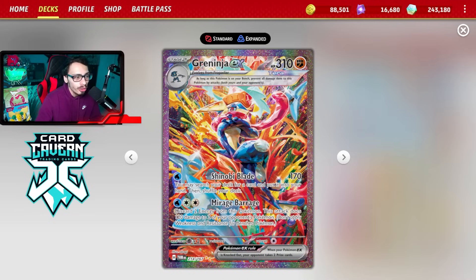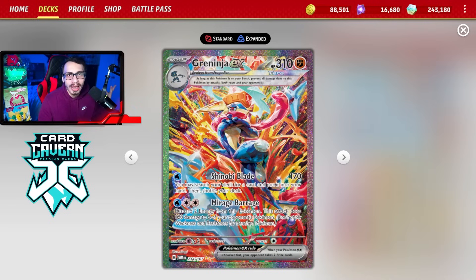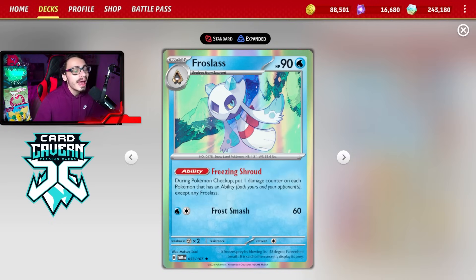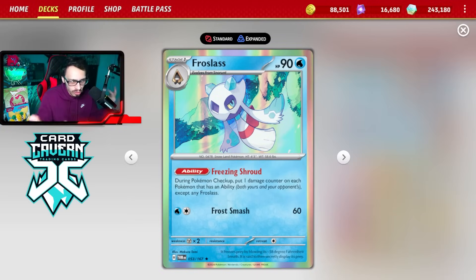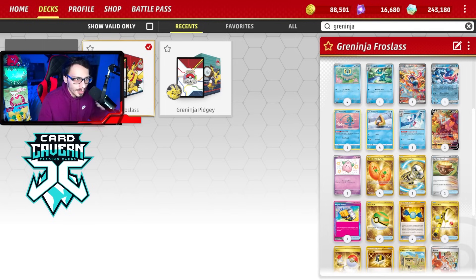Then you have the other attack Mirage Barrage - one of the greatest attack names ever - for one Water and a Double Turbo. Discard two energy from this Pokemon and this attack does 120 damage to two of your opponent's Pokemon. It's a way to snipe the bench, very similar to old Rapid Strike Urshifu. Of course if your opponent puts a Manaphy in play you can't use Mirage Barrage to knock out stuff on the bench, which is crucial for winning.